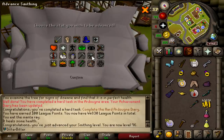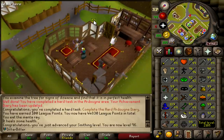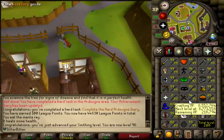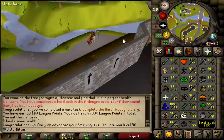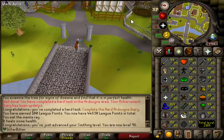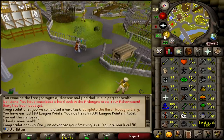Now we're going to be working on base 95s, and the first thing is prayer — about 1,400 bones from 80 to 95 prayer, all at the ecto. Construction, runecrafting, crafting, thieving — this is all stuff we can easily do. Prayer, however, is going to be a big task. So we're going to go grind ourselves some Fossil Island Wyverns, because I also need to get an Ancient Wyvern Shield, and if I get that, we'll start doing Mithril Dragons — I need a dragon full helm and a DFS. Fossil Island Wyverns also drop fossils which I need for kudos — two birds with one stone.